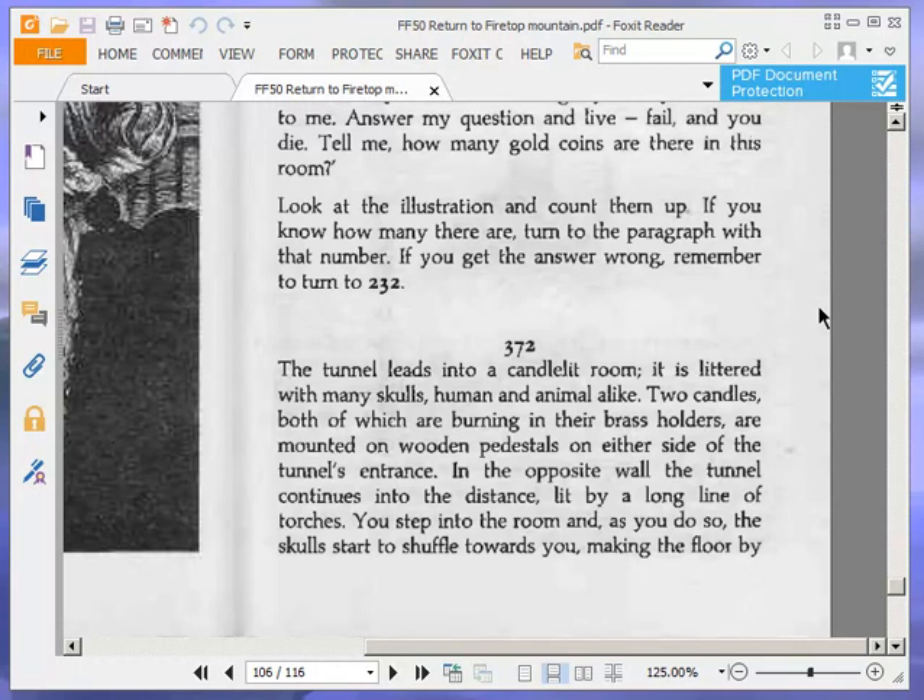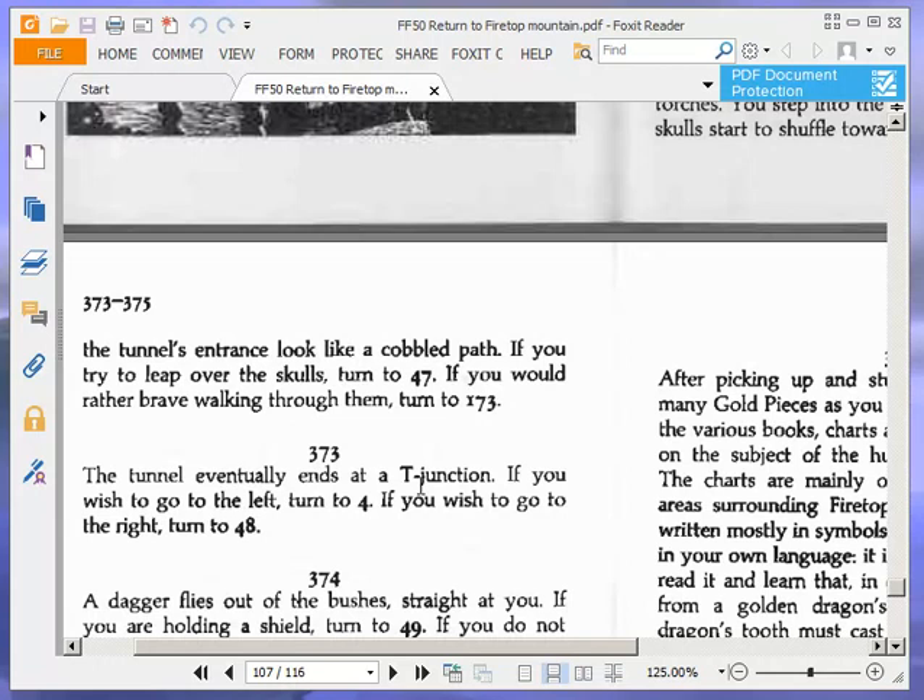It is littered with many skulls, human and animal alike. Two candles, both burning in their brass holders, are mounted on wooden pedestals on either side of the tunnel's entrance. In the opposite wall, the tunnel continues into the distance, lit by a long line of torches. You step into the room, and as you do so, the skulls start to shuffle towards you, making the floor by the tunnel's entrance look like a cobbled path. If you try to leap over the skulls, turn to 47. If you would rather brave walking through them, turn to 173. We're going to try and leap over them, so 47.